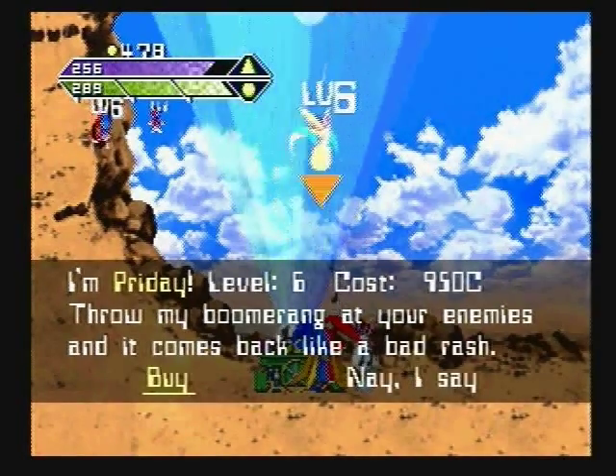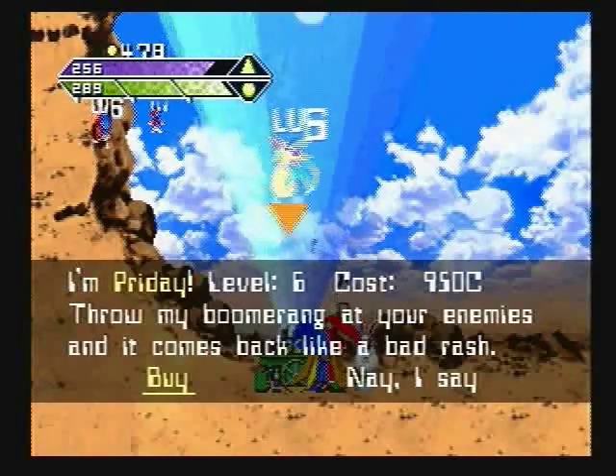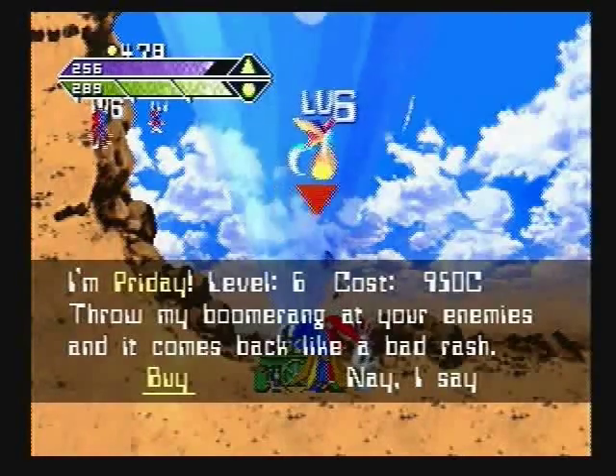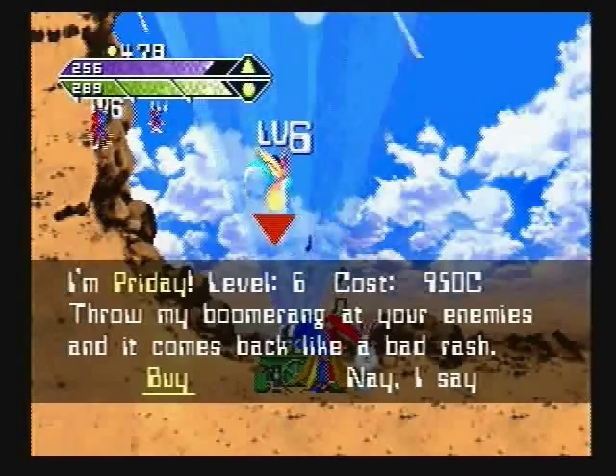Here's another one of those secret shopkeeper guys. If you jump across the chasm that leads to the first boss in stage 1, you can get Pride A, but it's pretty expensive. So there's that.